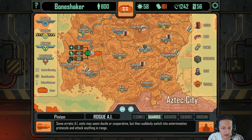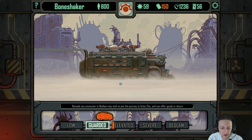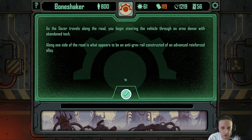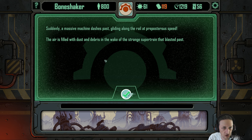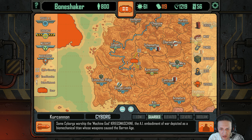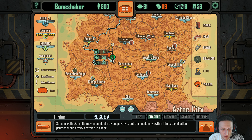Cyborgs, more rogue AIs — I want to get to this crude, so we're going to go this way in hopes of cutting across. As the dozer travels along the road, we begin steering through an area dense with abandoned trash. Along one side of the road is an anti-grav rail constructed of advanced reinforced alloy. Suddenly a massive machine dashes by, gliding along the rail at preposterous speeds — a strange super train that blasts past into the scrap fields. We're not going to explore any of these because we are running out of crude, so we're just going to press on.